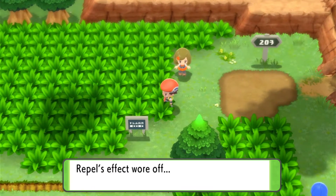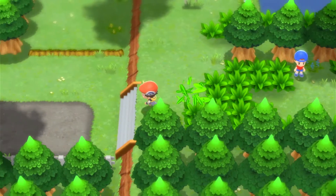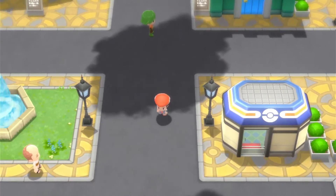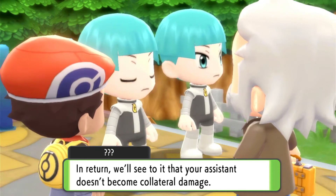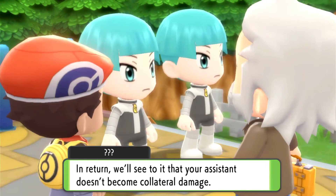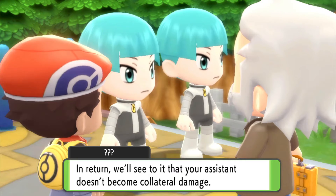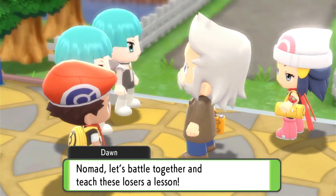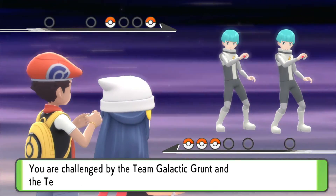Back to Route 203 then - the Repel just wore off right there. Back to Jubilife City, hopping over the walls, and we'll go back to the Pokemon Center. Coming up to the top of Jubilife City and we've got Rowan and Dawn here with some Galactic Grunts who are threatening Dawn in hopes of getting the Professor's research back.